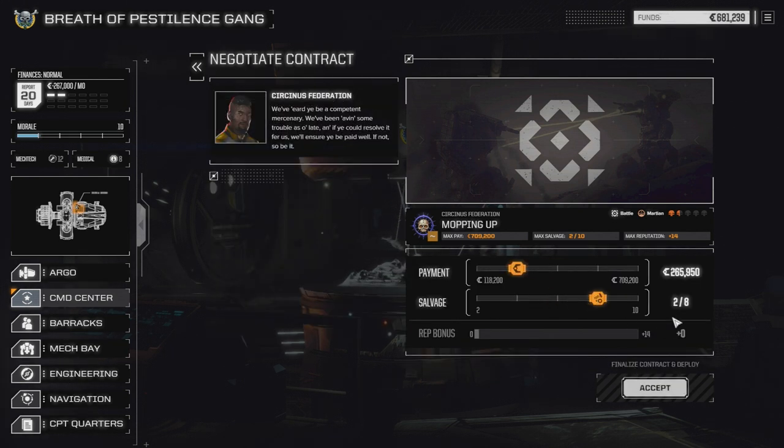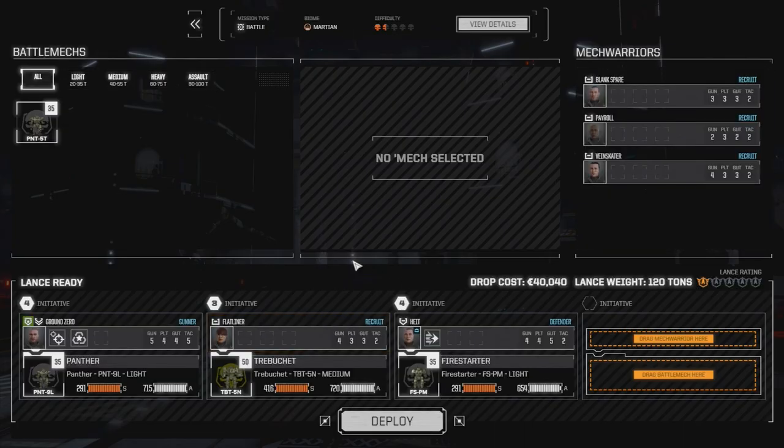We're going to negotiate this real quick and go for two of eight salvage, because going higher isn't going to be economically feasible. For two random pieces of salvage I don't think we'll make 140,000. So we're going to go this route — two of eight — accept, drop, and see how it goes.